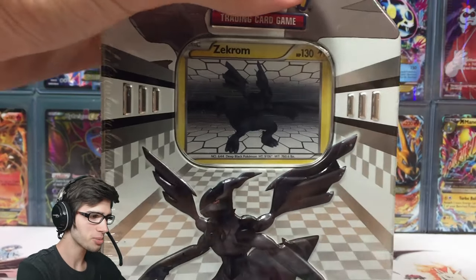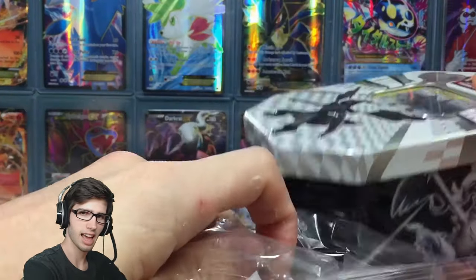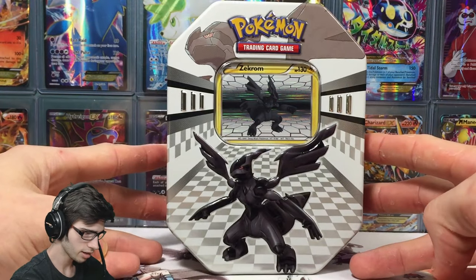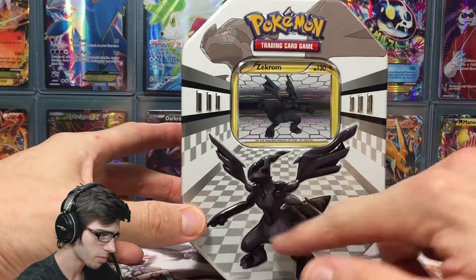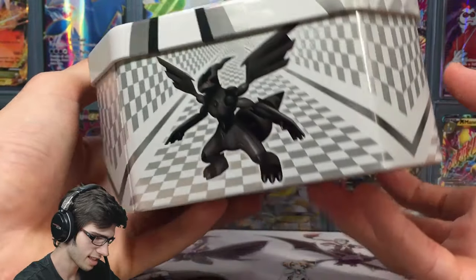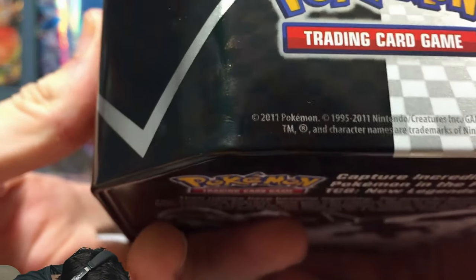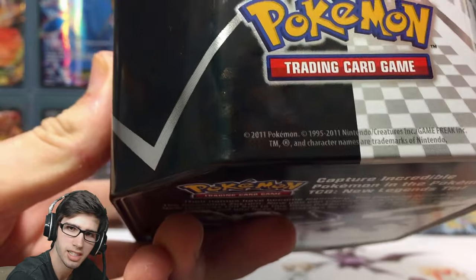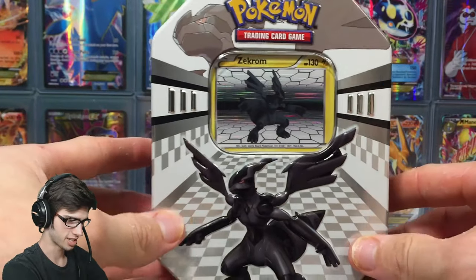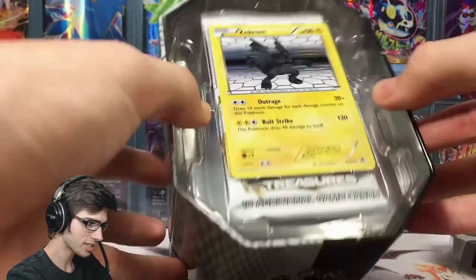I highly suggest checking it out because the pack range in these reprinted tins is really good. In my last tin I had Boundaries Crossed, Dragons Exalted and all that sort of stuff. So we've got Zekrom on the tin with a nice fade at the top, Reshiram on one side, Zekrom on the other, energies on top, and a date printed on it — though that's kind of fake-ish I suppose, unless they reprinted it in 2011, but I haven't looked into it that much.